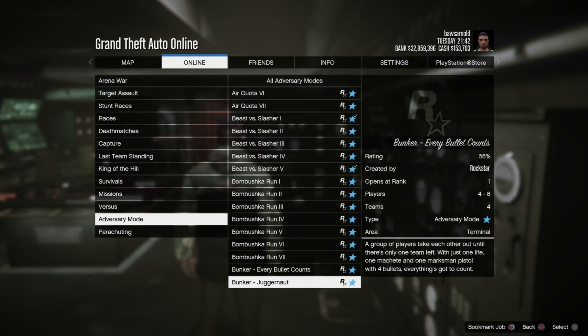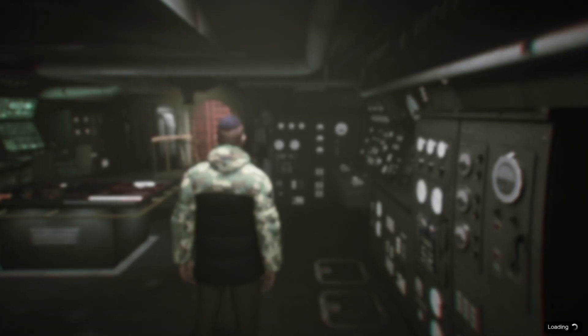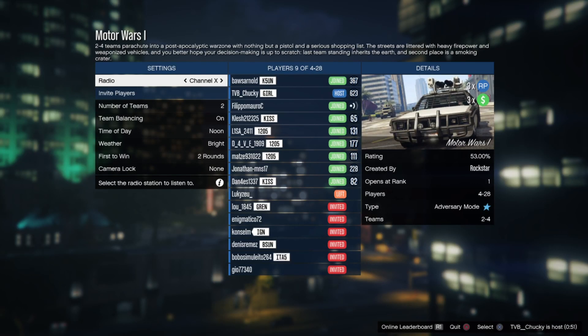If you want to launch it, go to Online > Jobs > Rockstar Created Jobs. Go to Adversary Mode, go to the letter M, and go to Motor Wars to launch it.